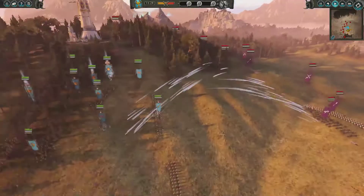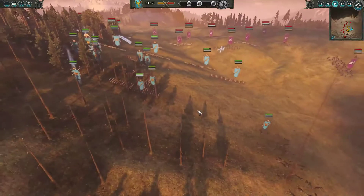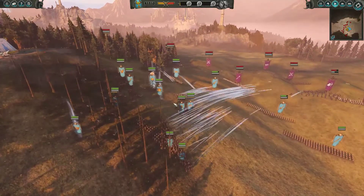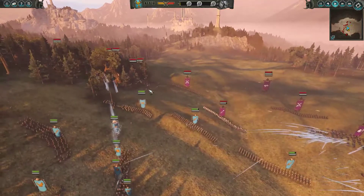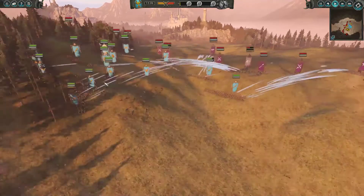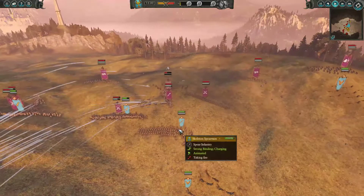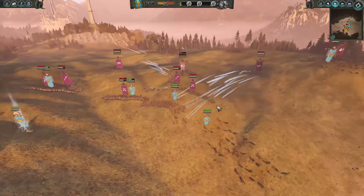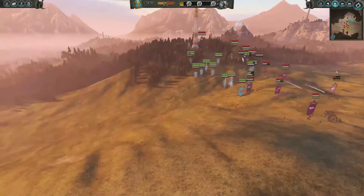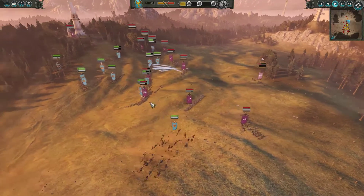I want to stay here for a bit to read his army and see what he's brought — and as soon as I see this I'm like, oh my god, this is going to be really weird to fight and win. I'm trying to protect my Ushabti from fire by pushing infantry in front to make enough room. One Dark Rider unit is being taken out almost immediately. The Skeleton Spearmen are engaging ineffectively with the Black Ark Corsairs but they'll do their best.